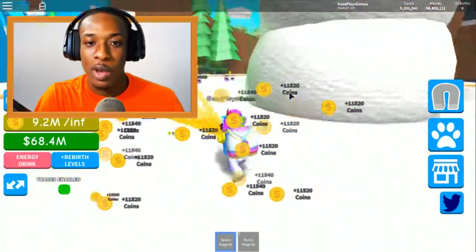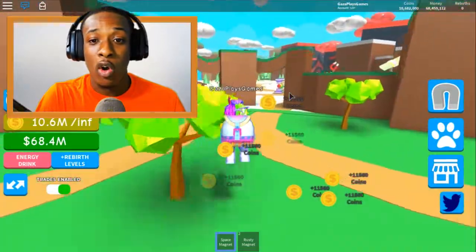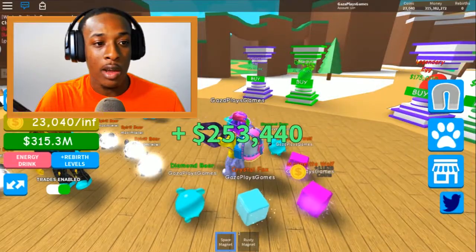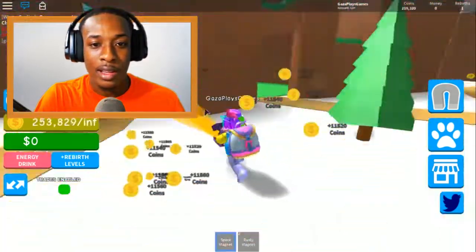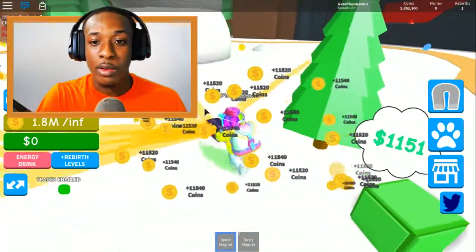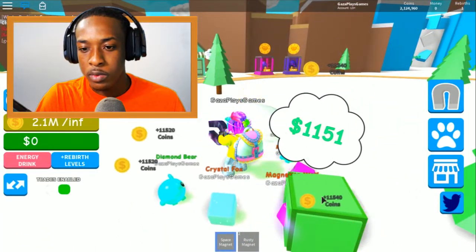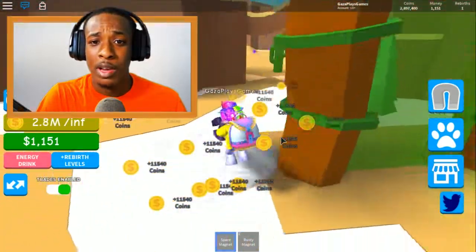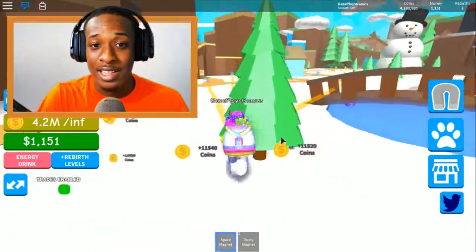I did not even see that rebirth button there - your boy will be blind! Imagine all of this with rebirths, this is going to be so OP. We're going to sell what we've got and rebirth right now - let's do it, let's go! That is so good - look at us now guys, we're like monsters! We can claim this - oh I got it. We be beasts right now, we got these rebirth coins!